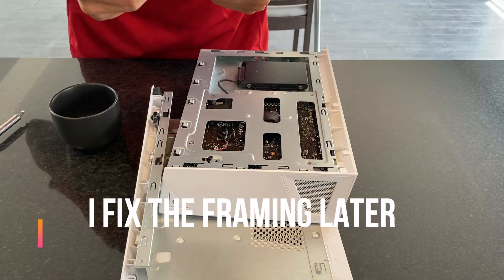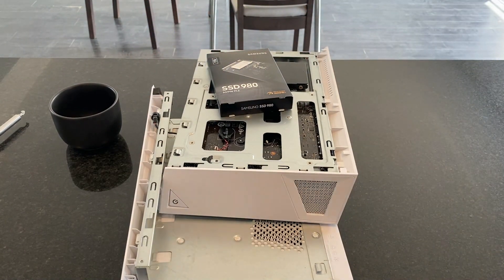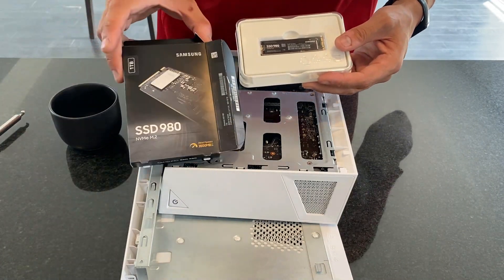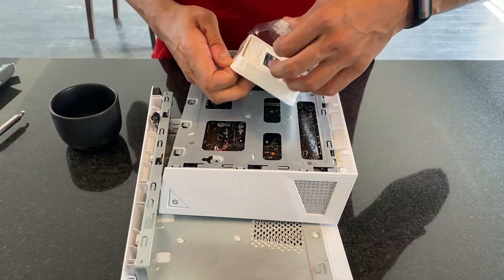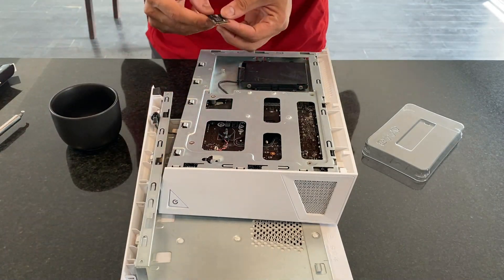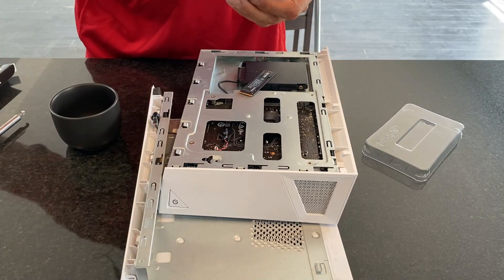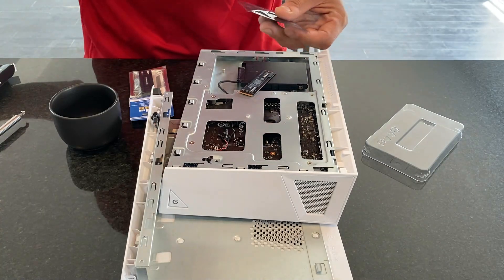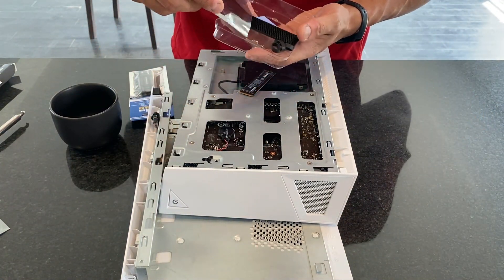This is a 256GB SSD that we're going to be replacing with this Samsung 1TB drive — the Samsung 980, which is a really good SSD at 1TB. That should be enough for this. I think I might see if I can install a heat sink on top of this. I have a larger heat sink but I don't think it's going to close because it's a lot taller. We're going to use these smaller heat sinks to see if this will close.